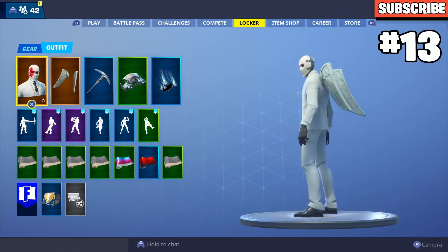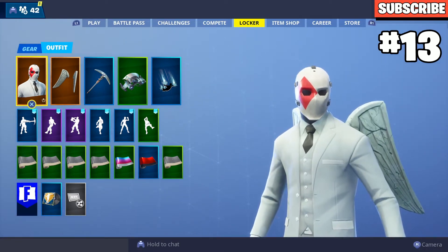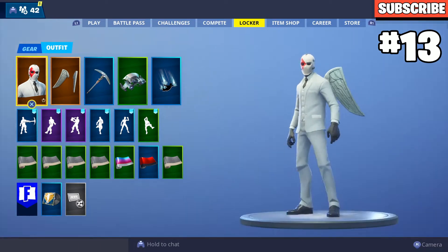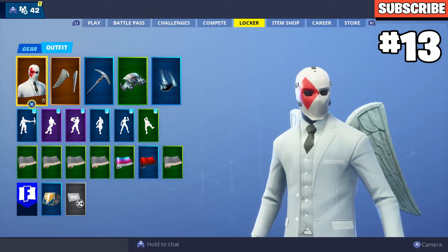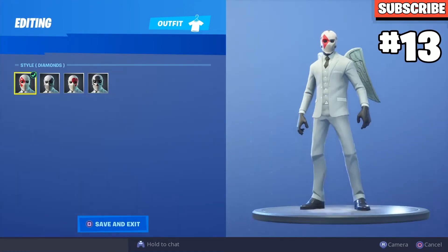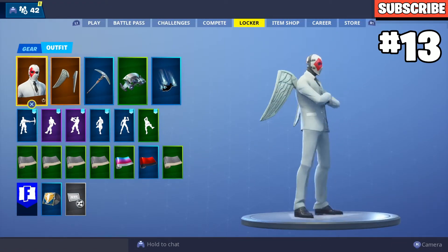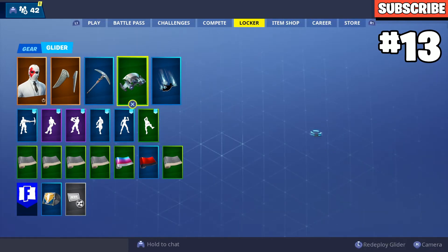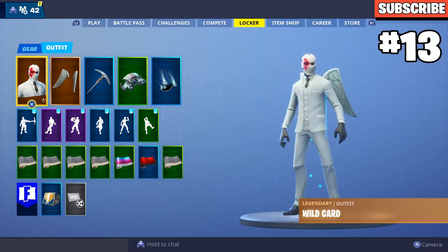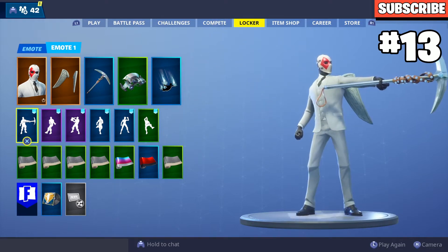Next up we have Wild Card with the Love Wings. This was kind of tryhard before it came back because the Love Wings made it tryhard. It used to be a reskin and I rocked this a lot. You can use any selectable style — I like the diamonds style. Use that with the Love Wings, the Studded Axe pickaxe, the Cold Front glider, and the Spectral Essence trail. It looks really cool. That's my number 13 spot.